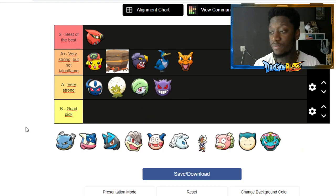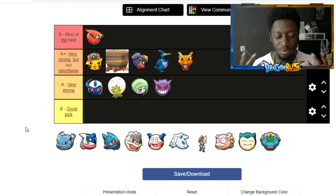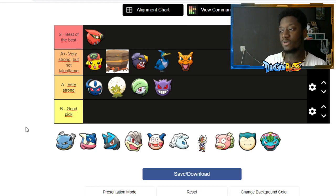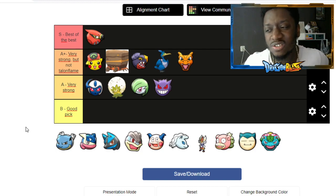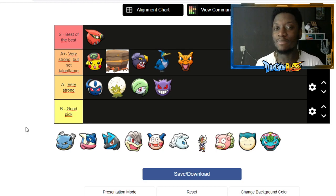Gengar — people think he's very good and I've seen him carry once, but I haven't seen Gengar's feet so I'm happy about that. I just don't see too much of this character. I still think he's very strong and I could put him in 'very strong, but not Talonflame.' I really feel like I would have noticed if he were that bad, but I just need to see more of him.